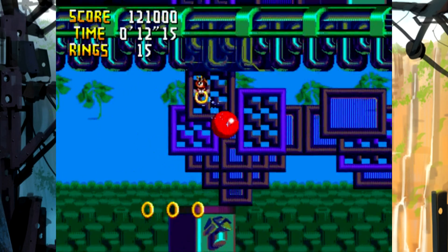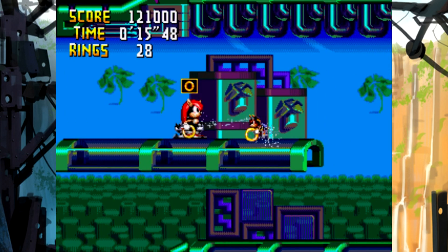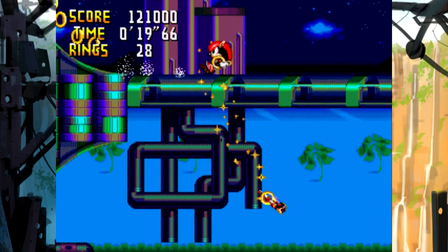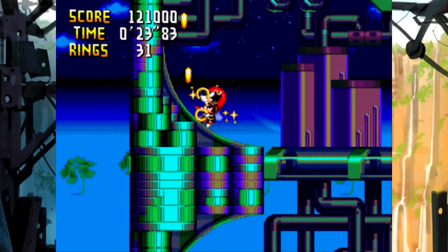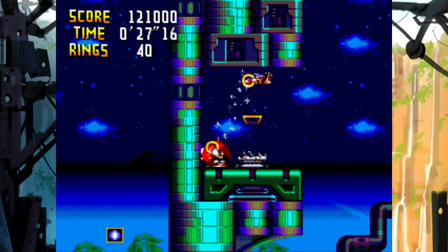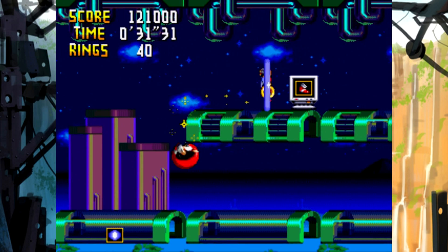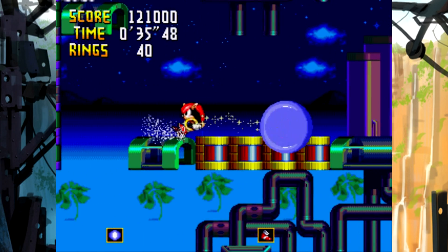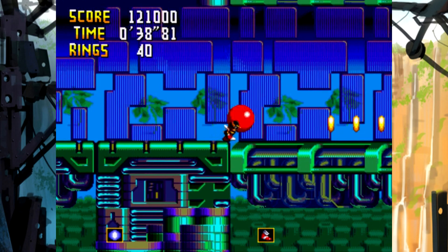Let's collect all the rings we can, because one problem in that special stage was I didn't have enough rings. Let's get that shield just in case. Speed shoes! Come on Mighty - there we go. Here we go, gotta go fast. I think only Mighty can go fast on those. Lucky.